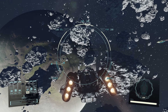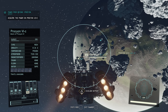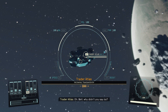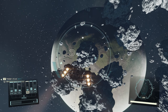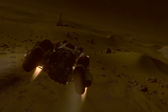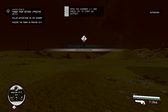Anything weird going to happen as we enter the system? Nope, no weirdness. Hey, who are you — Traitor Atlas? I want to hail you, dog. Hold up, how do I hail? I forget. Trade Authority at your service — looking for something? Yeah, let's trade. They've got resources and probably some pretty good ones, but I was hoping for a crazy weapon or something. You people suck. I should take you out for that.